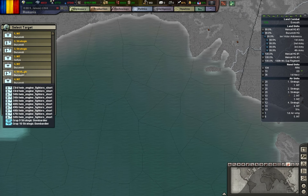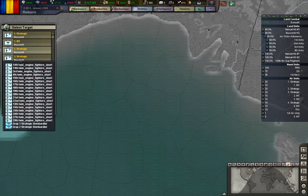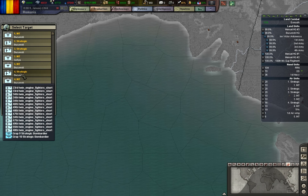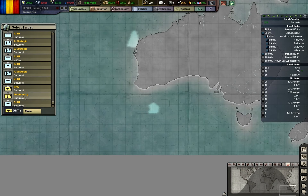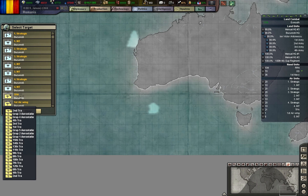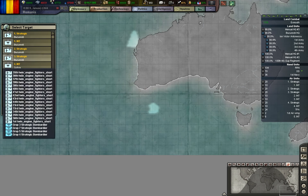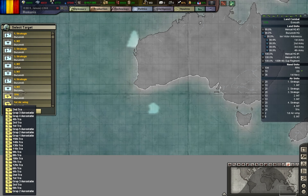One hundred and four transports have been escorted, but I don't think that's a big problem. Artillery unit command and control — I'm going to research it. Let's see these sunk transports here — convoys. There are empty destroyers here; let's see what happens.